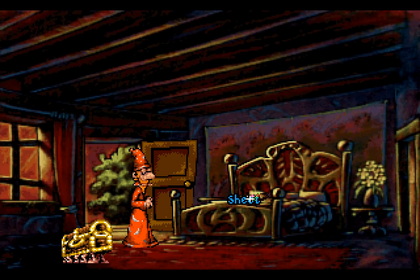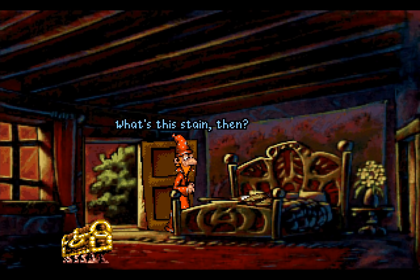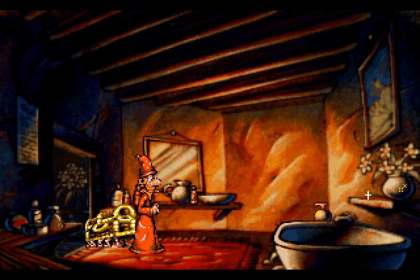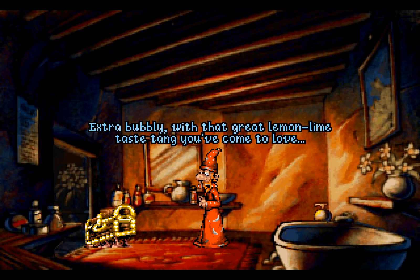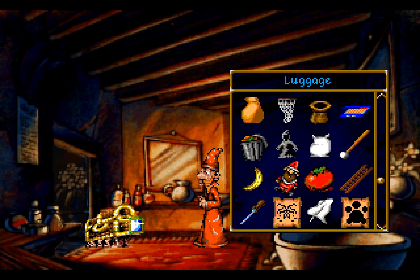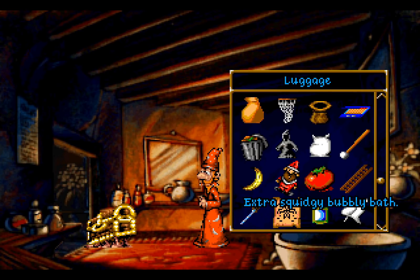Let's open the door, go in, and grab... the bedsheet. You have to be very particular with where you're aiming your cursor, but there it is. What's this stain then? It is ours! We're going to be using this in the past. But the item in here we're going to be using in the present. Again, you need to be very particular with where you are aiming your cursor. This is an item that isn't strictly obvious like other ones you can pick up. Extra bubbly, with that great lemon-lime taste tang you've come to love.